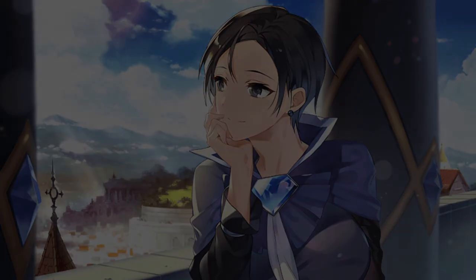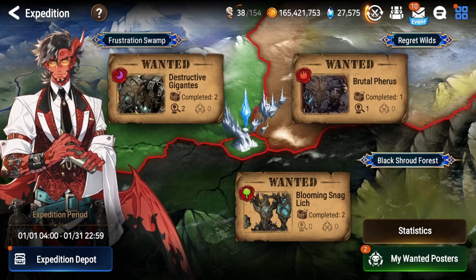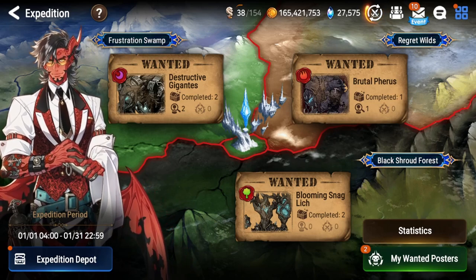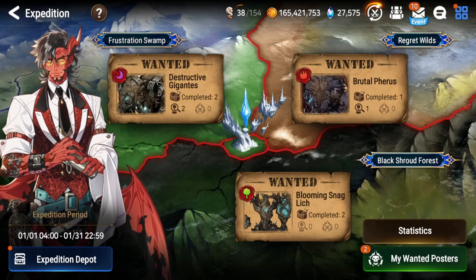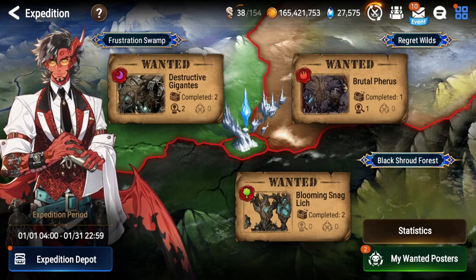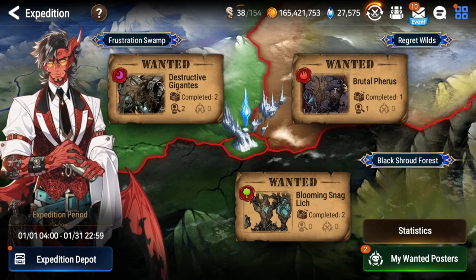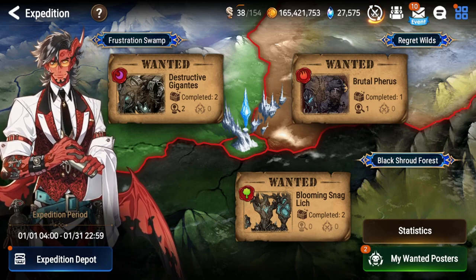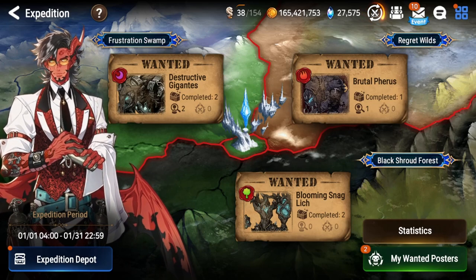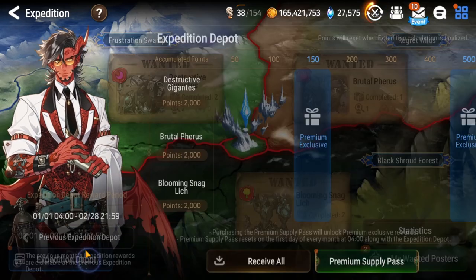Let's get started. Expeditions have come a long way since they first launched. When the expedition first came out, you had to have very strong, active friends to destroy the boss and get the rewards. Now, with open recruitment, players from all over the server can band together to kill all the bosses, making it very simple to go in and get the rewards.